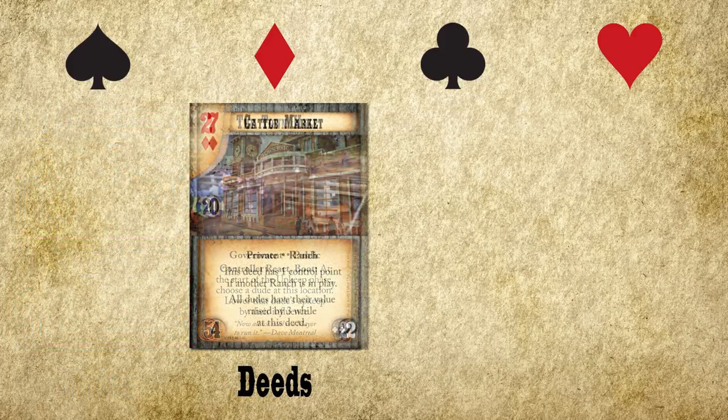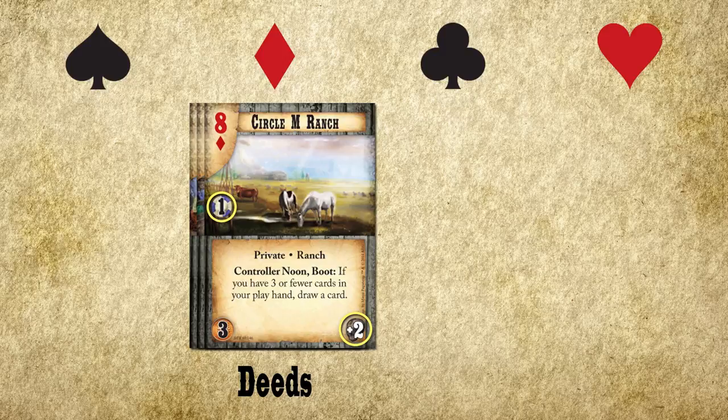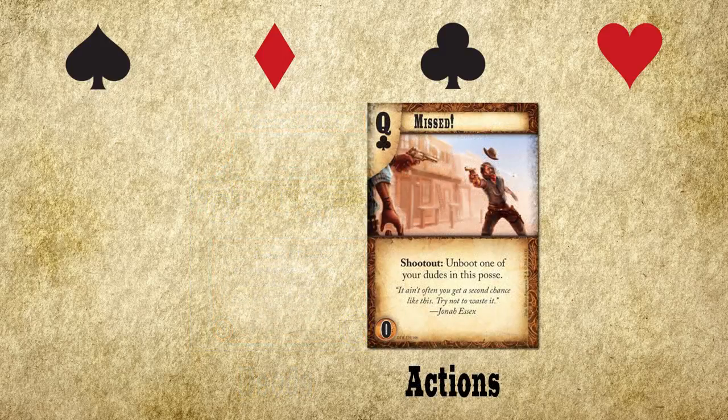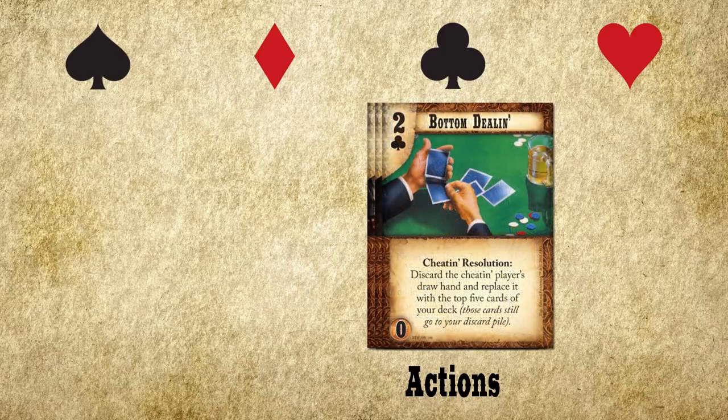Diamonds represent land and businesses in the form of deeds. These cards generate currency in the form of ghost rock, and are our win condition in the form of control points. Clubs are the actions we take throughout the game. These one-shot effects help you react to your opponent, plan jobs to defeat them, or catch them when they're cheating.